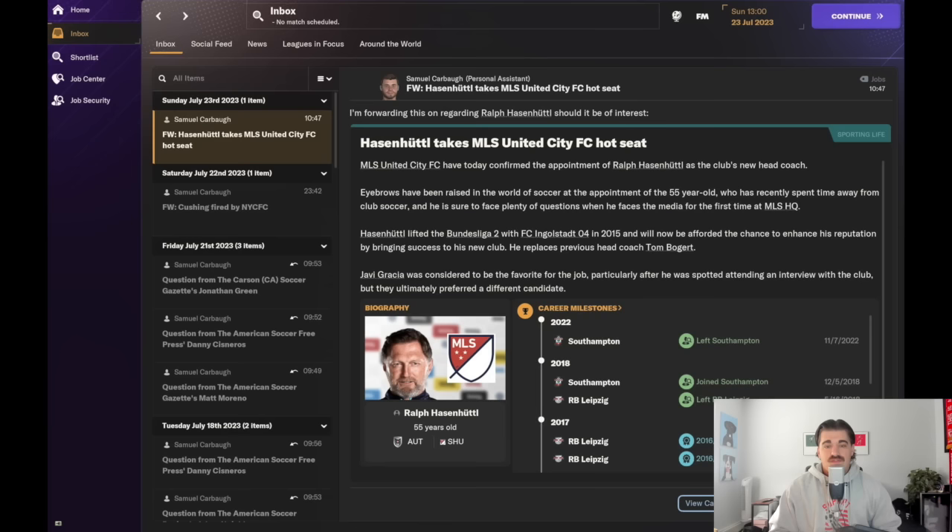Ralph Hasenhüttl takes the job. Not sure what that means for some of these older players, because he's a high-pressing, pressing-transition type of coach — and we're going to have a starting 11 that probably includes Messi, Suarez, Busquets, and Alba alongside him. Not exactly a high-pressing type of group, but hey, we'll see what good old Ralph does.